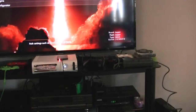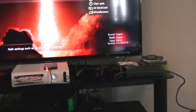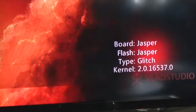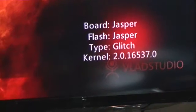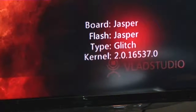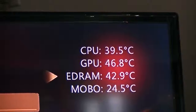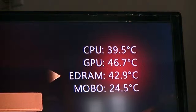Top corner, lower corner — it tells you right there. I'm going to zoom in so you can see. It says Jasper. Jasper board, Jasper flash, Jasper type — glitch is on. It's on dash 16537, which was the newest dash at the time I glitched it, so I didn't update it. There are a lot of ways to update out there, it's very easy.